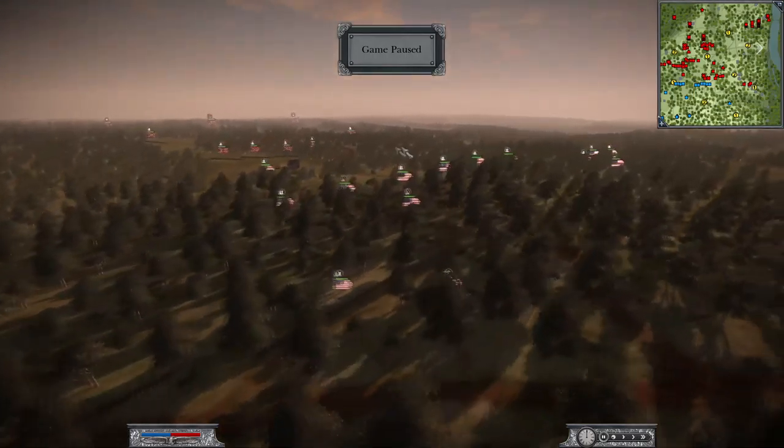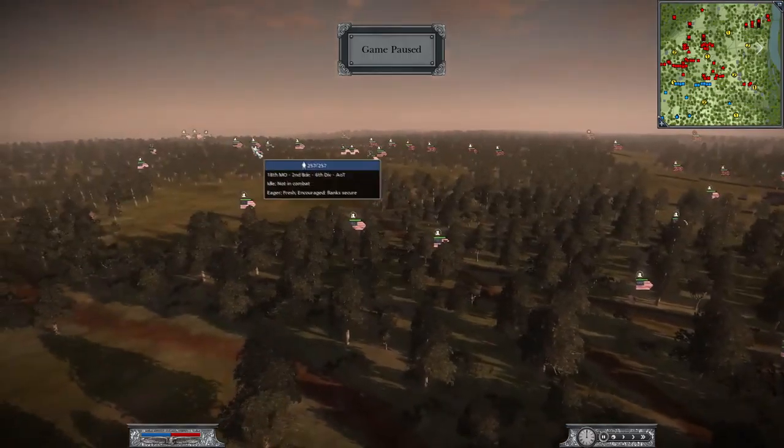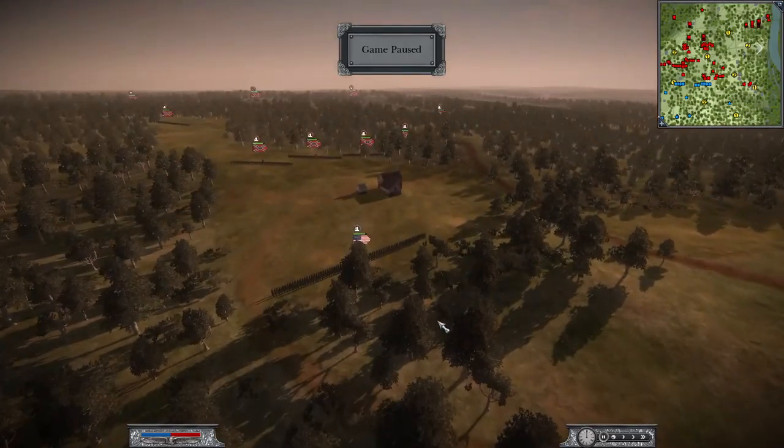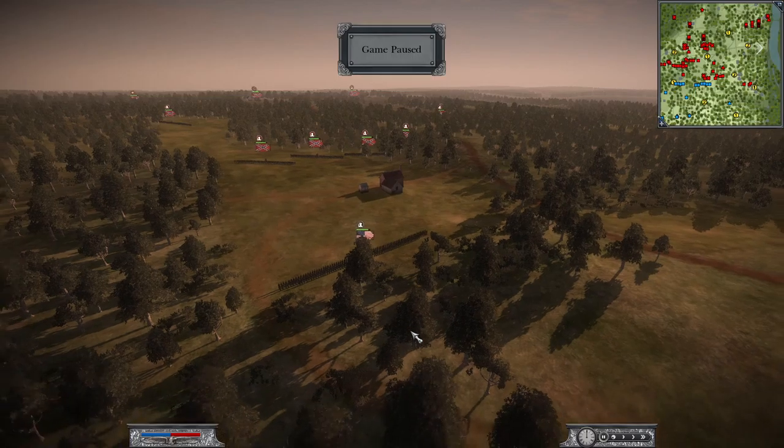I'm holding the right flank and Matt Bob is on the left. It's kind of like the premise of an ambush of sorts. The Confederates actually stormed out of the woods and swept into the southernmost flank of the Federal camps, catching Grant's men unprepared — that's what you'll see simulated here.